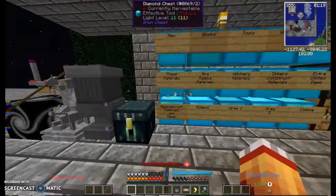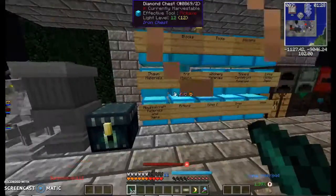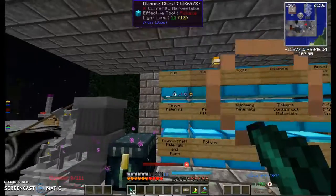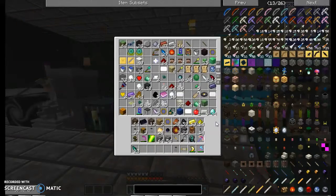So I need some of these — I need nether shards, yes, I need those. Do I have them? I do not think I do.